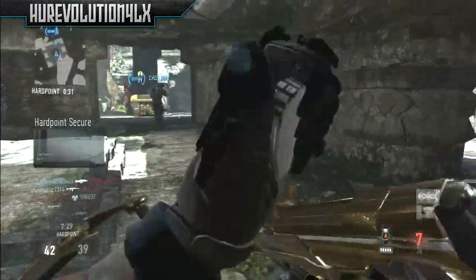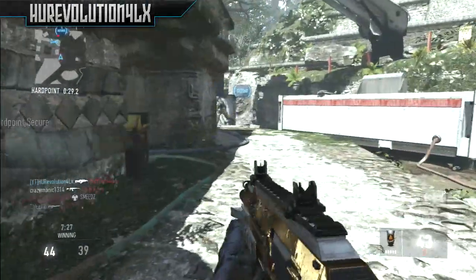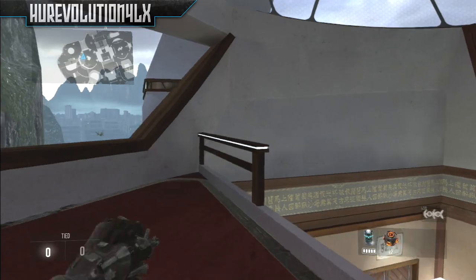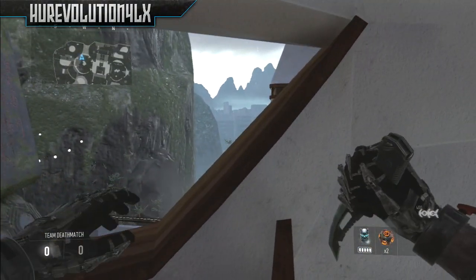Let's get right into the glitch. So basically once you guys are on the map Retreat, you're gonna go over to the location I am showing you on screen. And once you guys are over there, you're gonna go over by the railing, and once you guys are by the railing, you're gonna get on top of the railing.